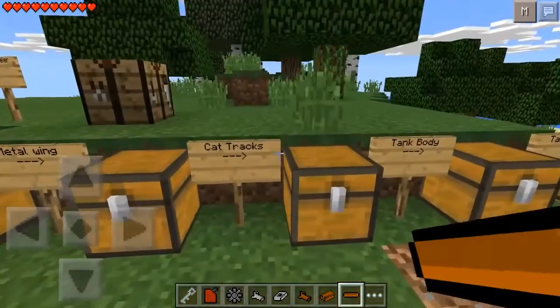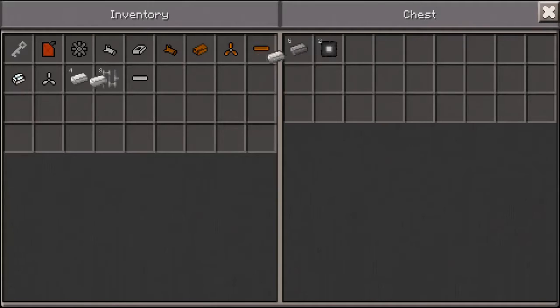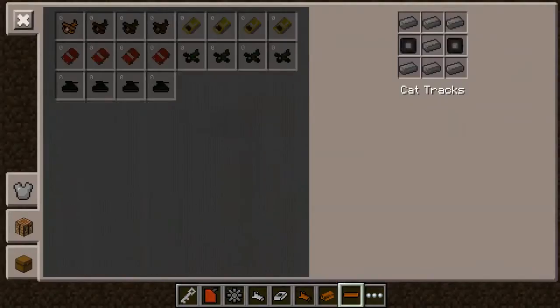The next thing is cut tracks — I think that's a typo but that's what it says. You're going to need seven iron ingots and two large wheels. And there you go, cut tracks.